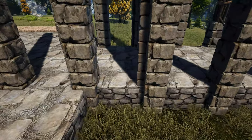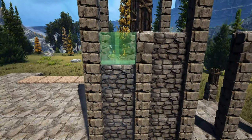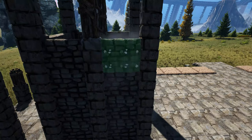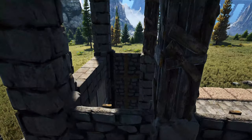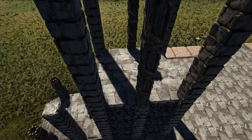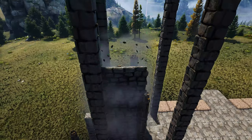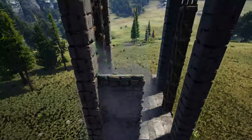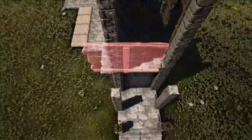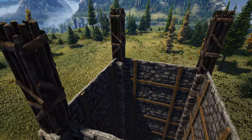Next, come in here to this foundation and place four high stone walls. Do this in the very next spot as well, and head around to this side and do it on these two spots. Now go above the walls and fill this spot in with four stone ceilings. Then add eight more stone walls all the way around every side of these ceilings. Once you have those placed, fill in up here with four more stone ceilings.